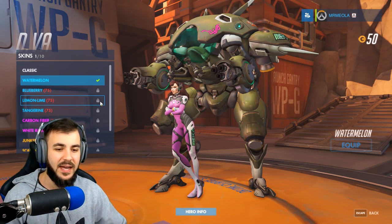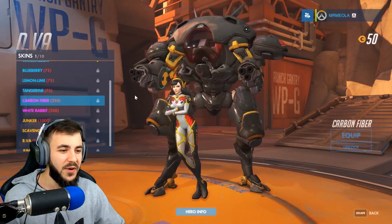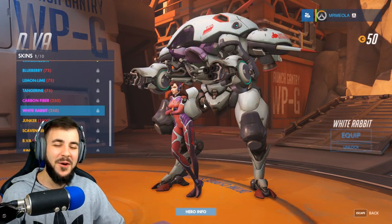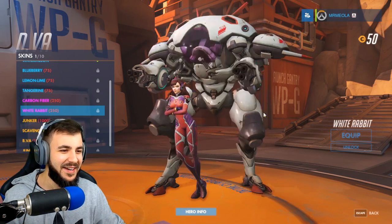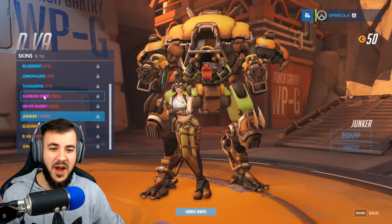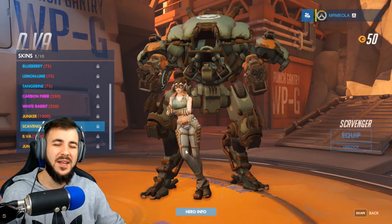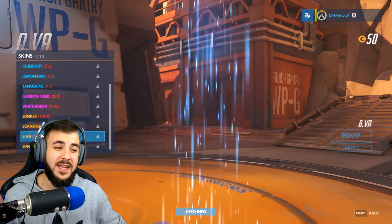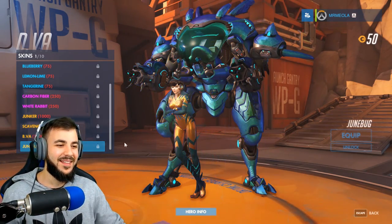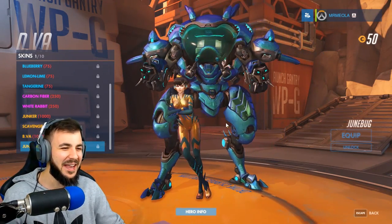The next tier: we have Carbon Fiber, which looks really, really cool. Holy crap, I want that. White Rabbit looks pretty good as well — it almost reminds me of Neon Genesis Evangelion. Let's move on to the legendary ones. We have the Junker. It looks bigger, there's just more to it. We've got the Scavenger, which is a different color of the Junker. Then we've got the Beaver — that looks so good! And the Dune Bug — that looks awesome, man. It looks like a giant Mudkip, like a giant frog.